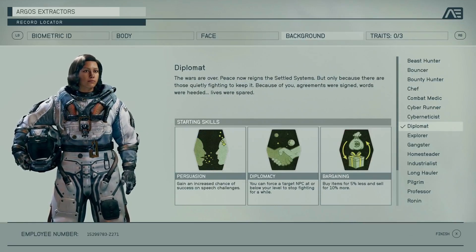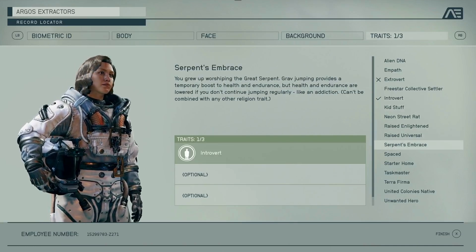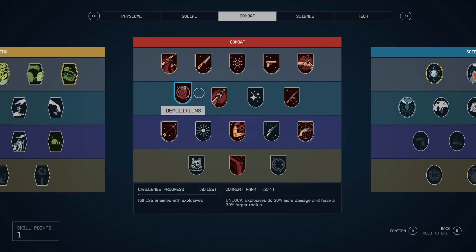Starfield traits can also represent your character's history before the game started — your upbringing, your religious background, maybe even experiments you were subjected to. They'll also offer trait-specific dialogue choices.